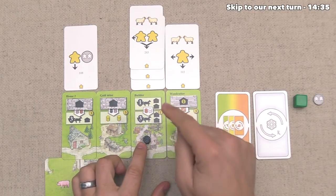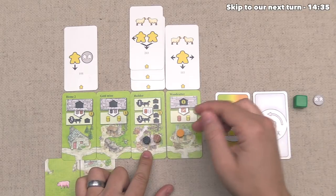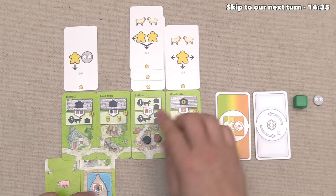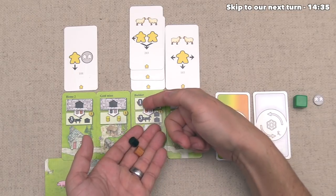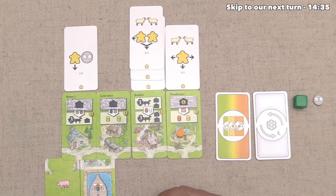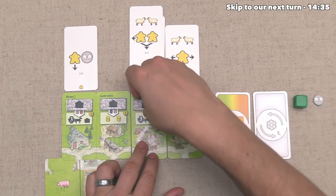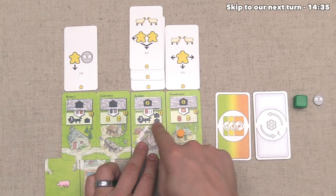At the same time, the green player was also activating their builder, letting them move one resource. They'll pull this wood over to the builder and then do two upgrades. The first upgrade is for the builder itself — since all resource colors are white for green, they can get rid of both of these. Those are gone and they bring out this upgrade tile, then they get one more upgrade — they flip this one here, generating another point. They also get a point at the end of the game for the upgrade on the builder.